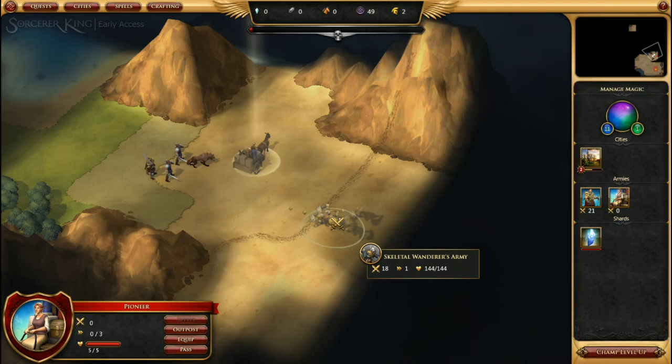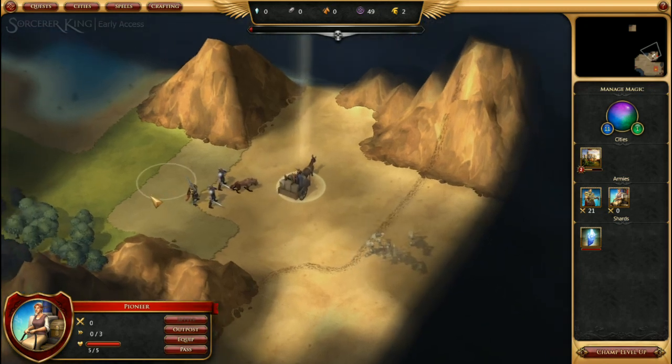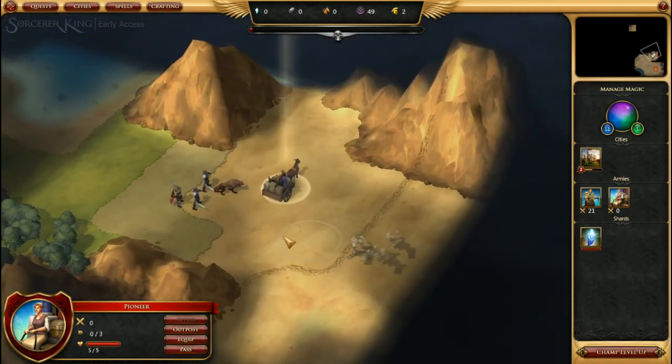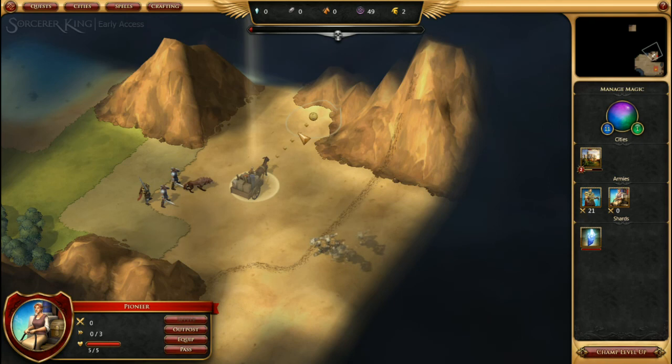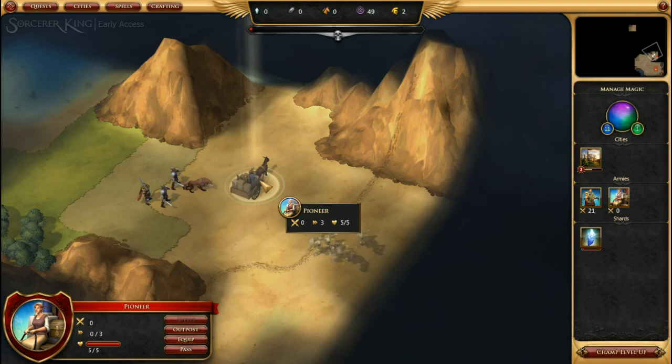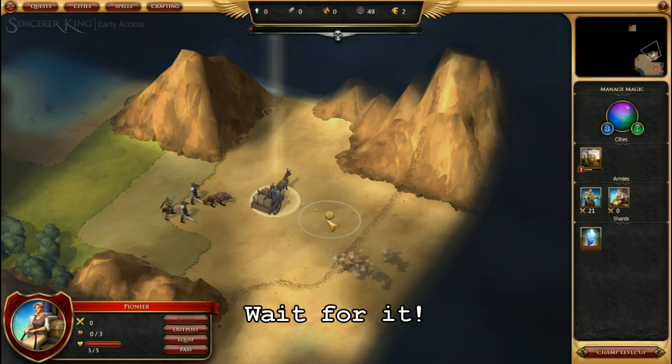There are Skeletal Wanderer armies upcoming. That is it for this Early Access video tutorial. It is a shame I haven't been able to find any resources, but the short version is: you will find something like an iron shard or horses on the map, and then you build your pioneer at that spot to get the extra resources — that is what the pioneer is supposed to do. This has been an Early Access tutorial for Sorcerer King.